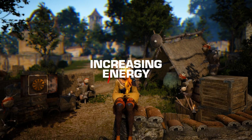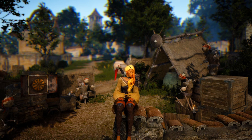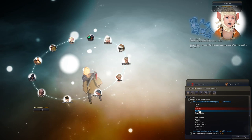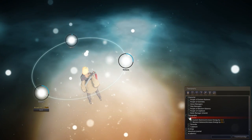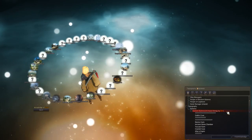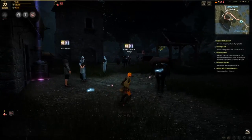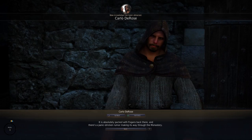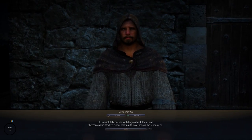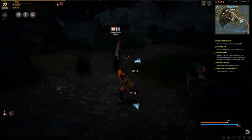Energy is the resource required to do most non-combat things. It increases with knowledge, and you gain knowledge by connecting with a piece of the world for the first time — catching a new fish type, cutting down a new tree type, exploring a new zone, or talking to an NPC with an exclamation point over their head. It is in your best interest to dip your toe into aspects of the game you might not enjoy, because increased energy is awesome.